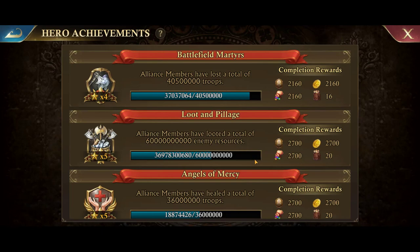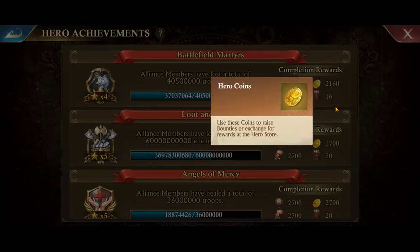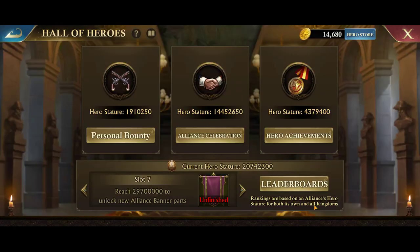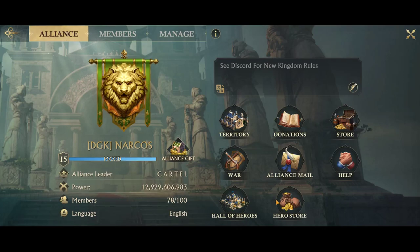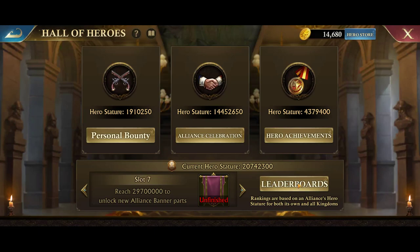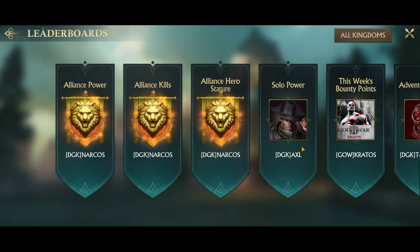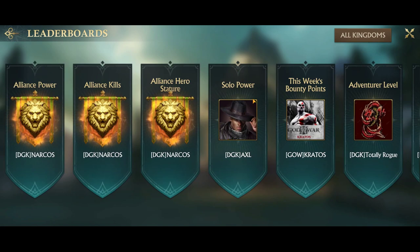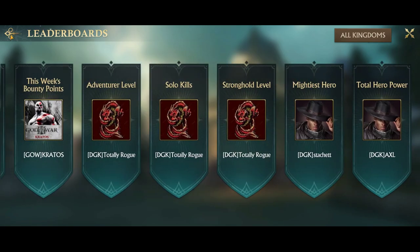Hero achievements are just things that us as an alliance can do to complete missions and gain certain rewards — like hero coins, which you can use to raise bounties to get certain items, or spend in the hero store. Leaderboards — you can also access this through your profile menu, but this is just leaderboards of the entire kingdom.